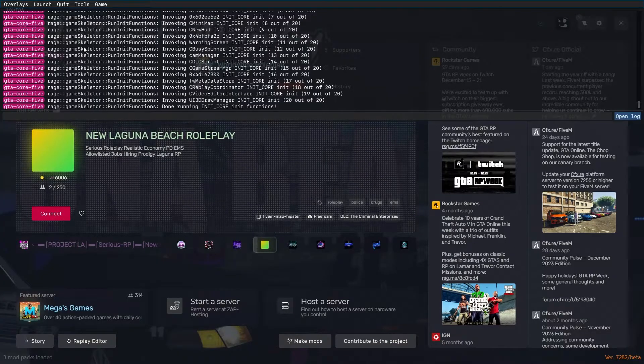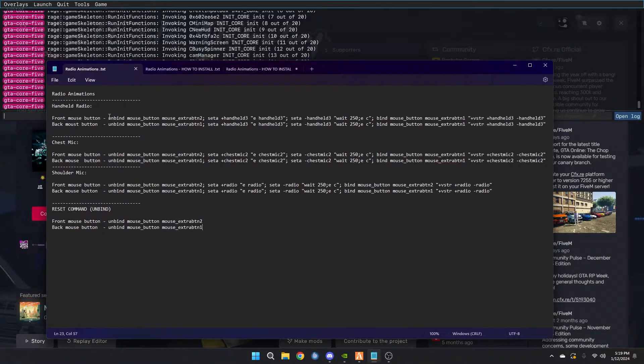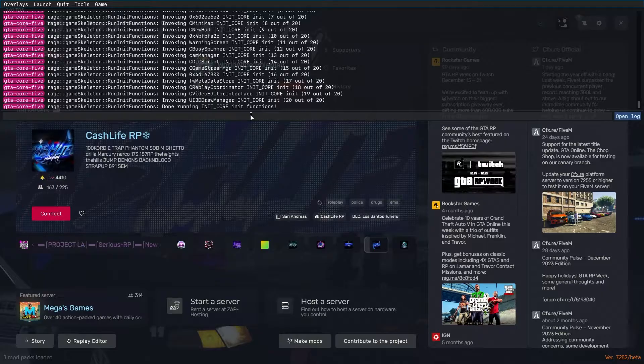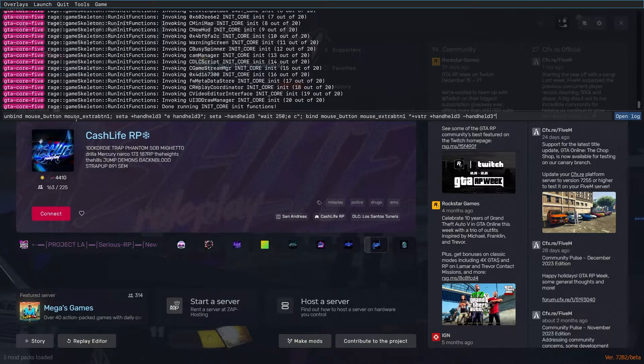Then you're going to open up your command prop here, and you're just going to type in — literally just copy everything from this unbind. All of this — just click copy for whichever one you want. This is the handheld mindset to the back, so I'm just going to go ahead and copy it. Just copy it, go in here, paste it in, click Enter, and then you should be good to go.